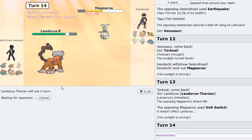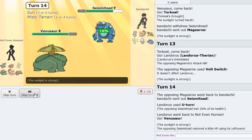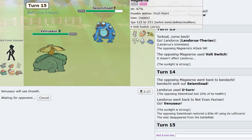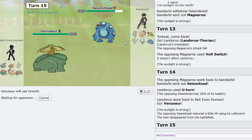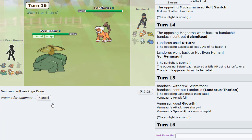I U-turn out predicting Seismitoad to come in — yep, there we go, back into Venusaur. Now we got the sun up! I'm going to click Growth here because at this point I think we just win. He brings in Lando — I'm pretty sure a plus-two Giga Drain knocks him out, especially if he's offensive.